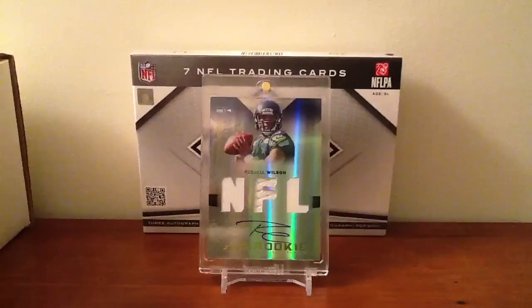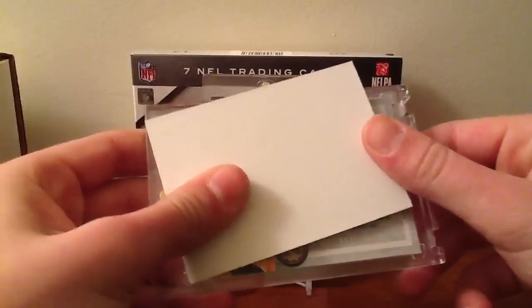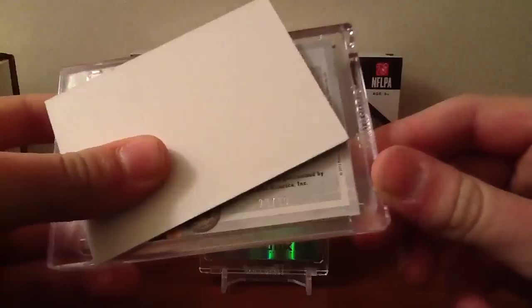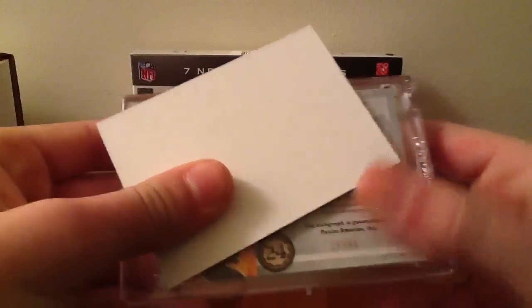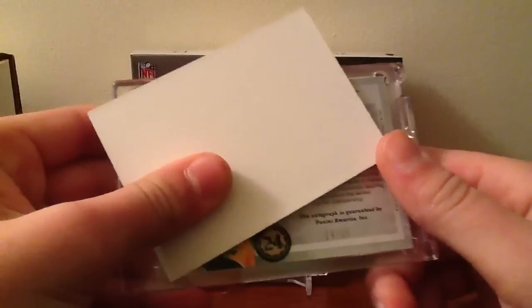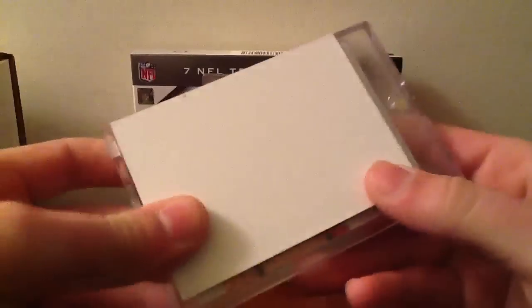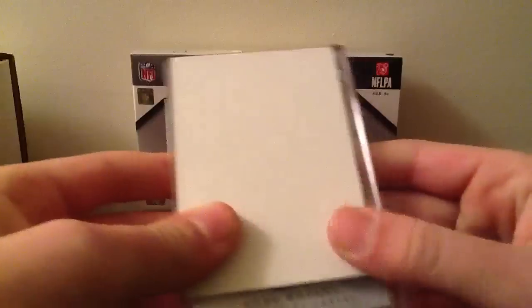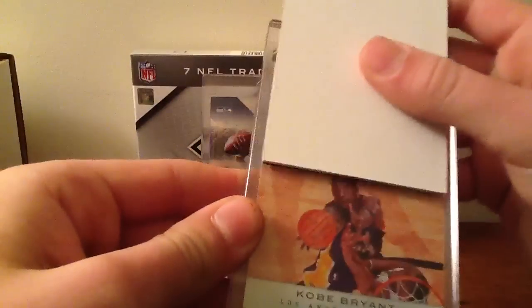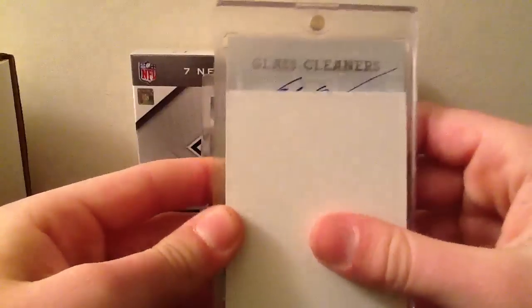This one's absolutely monstrous. We'll start with the back. Try to get the number in there first — number 29 of 50. Now, if you see that, if you know what that is, you'll know what this is. Kobe Bryant. 11-12 Limited, Glass Cleaners autograph.